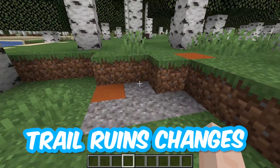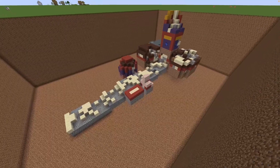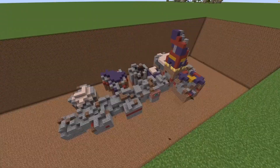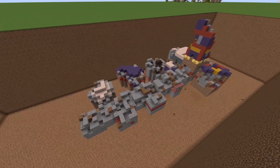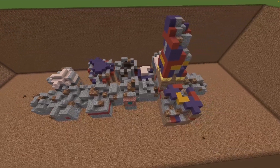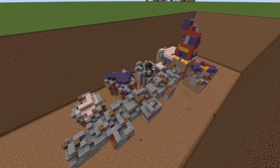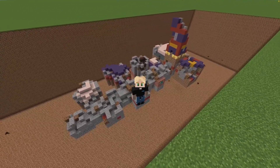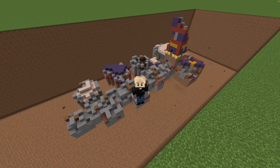They have updated the trail ruin structure. This is what the trail ruin structure used to look like, and this is what it looks like now. As you can see, they've removed all sand blocks from the trail ruin structure and made it look a lot cleaner and nicer. This is a really nice improvement. They've changed this because of a lot of feedback from the Minecraft community. 1.20 is focused on community collaboration with the team, and this is a big step in the right direction for Mojang.